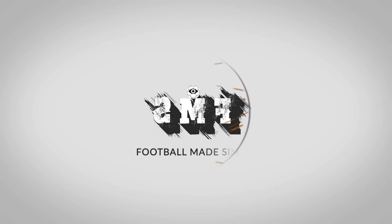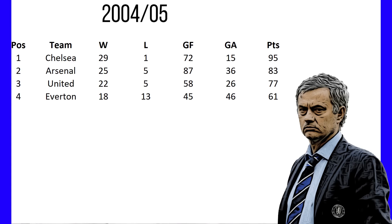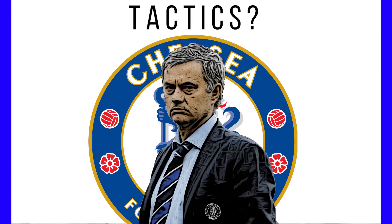Hi and welcome back to Football Made Simple. Between 2004 and 2007, Jose Mourinho took the Premier League by storm. During his spell he racked up the silverware, including two Premier Leagues, two League Cups, an FA Cup and a Community Shield. His first season in particular stood out — only conceding 15 goals all season, still a record — losing once away to Manchester City and setting a record of 95 points, only surpassed over a decade later by Manchester City. But what tactics did the trailblazing Mourinho use to achieve such greatness? In this video we take a look.